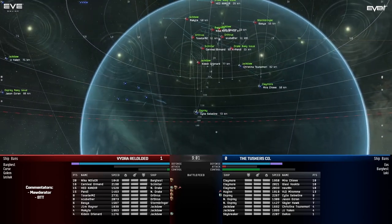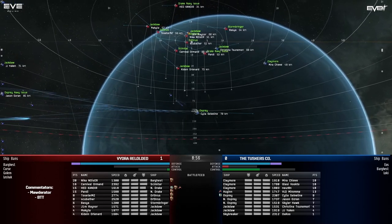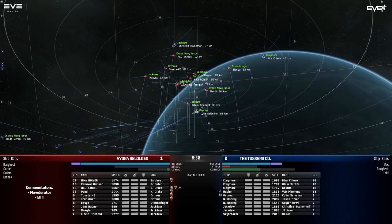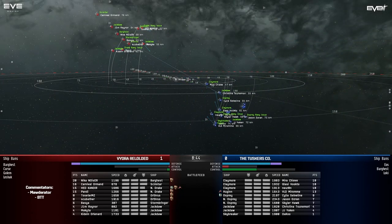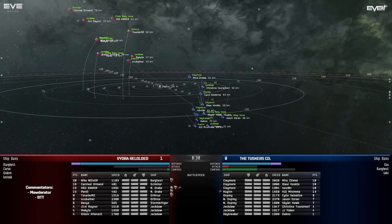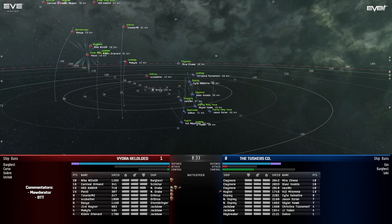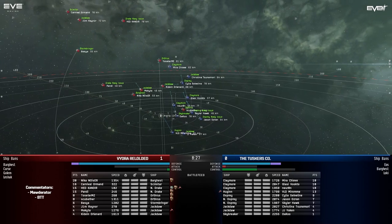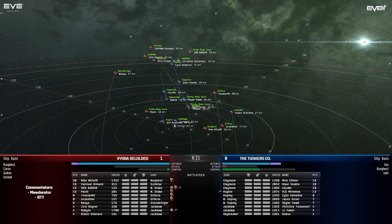The Hugin was brought into this comp for one reason only: to allow missiles to apply to logistics frigates. As I'm saying this, Head Candia in the Drake Navy issue is finally getting hit by missiles. I think Head is pulling range and I don't believe he'll have any trouble getting topped up by the Scimitar. He's hitting the very edge of what light missiles can reasonably project to. Right now we see Tuskers deciding to burn up in the arena, and Vydra is just not really repositioning at all.